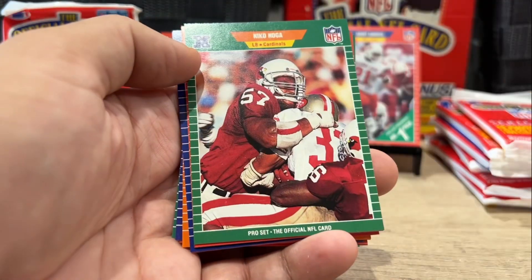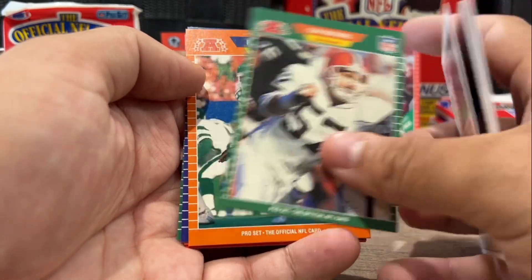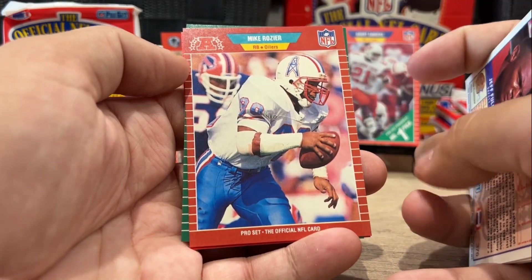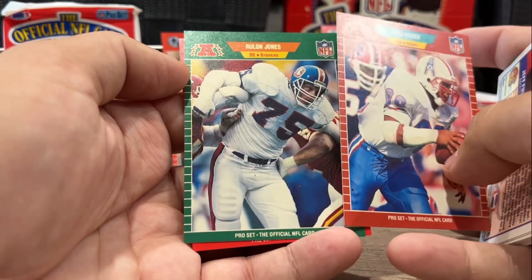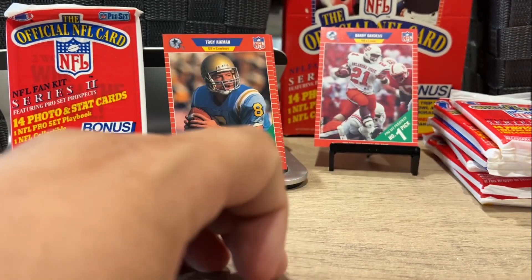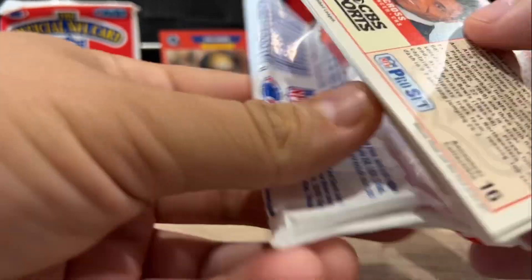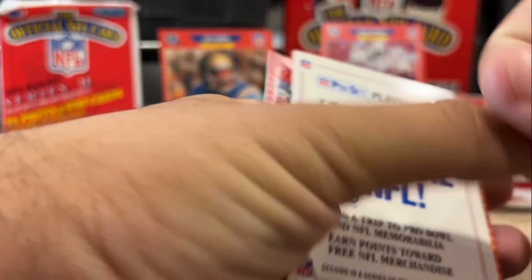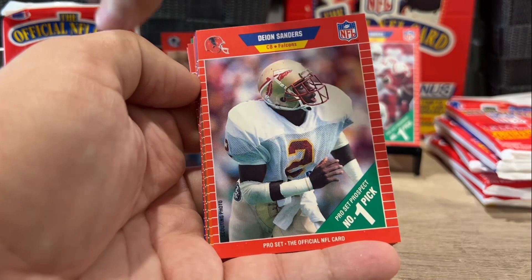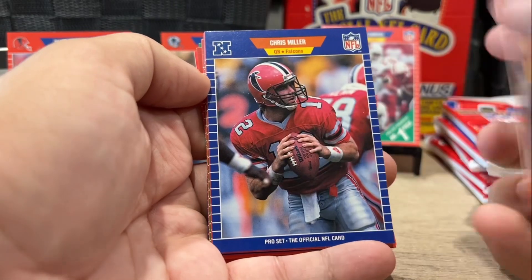Marv Levy. Clay Matthews Sr. Mike Rozier — he is the Heisman-winning running back who originally started in the USFL. Got Terry Bradshaw there. Mike Rozier going to the USFL was a big coup because he was a Heisman trophy winner, but he eventually came back to the NFL a little later. There's the other key rookie card — Deion Sanders. So we've hit three of our key rookies.